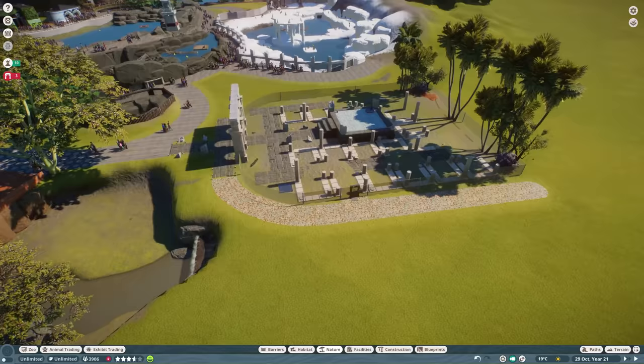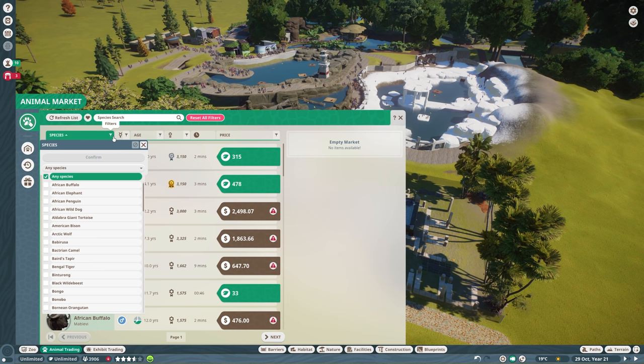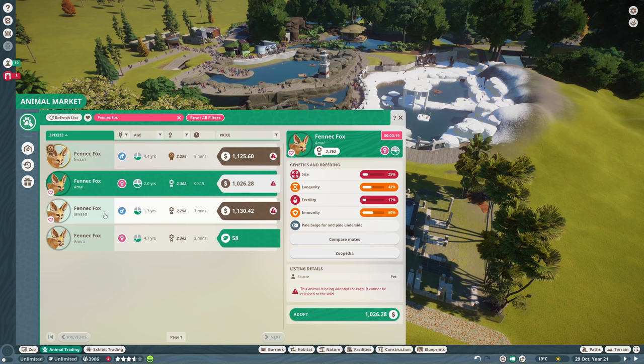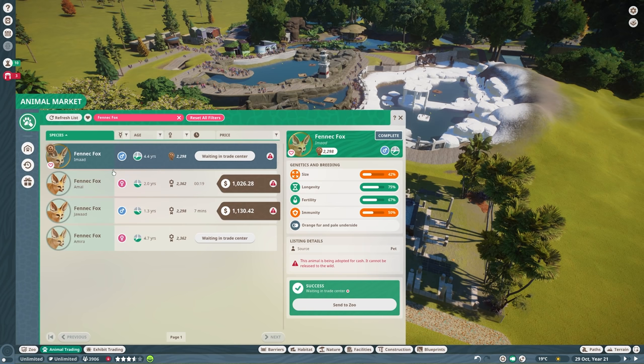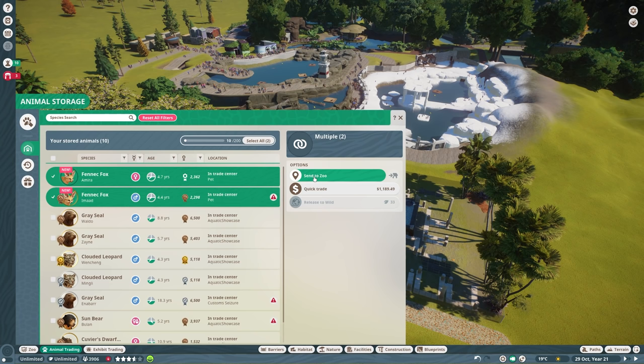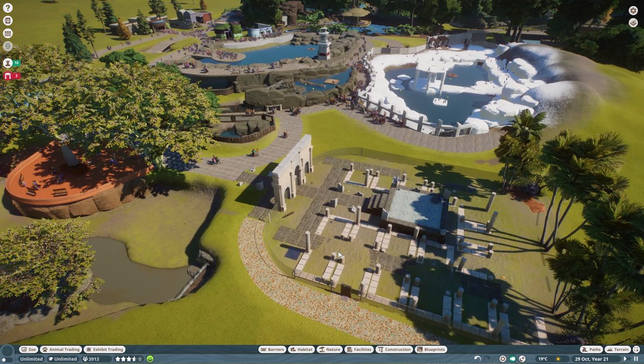Let's go ahead and get some foxes in. Over to our animal market, over to the fennec fox. I love that we can do that now. Let's go ahead and grab — oh dear, some of these stats are not great. Let's get Imad and Amira, I suppose. These really aren't good options. Oh, and you can see 'pet' as well. I've read they're kept as exotic pets, and sometimes that means they're well kept, and sometimes poorly kept. I just hope more of the former than the latter.